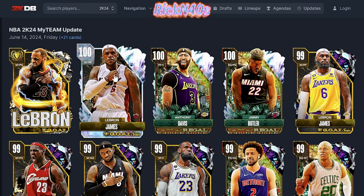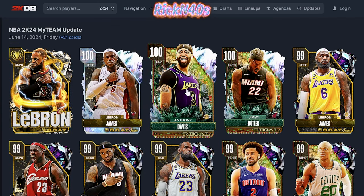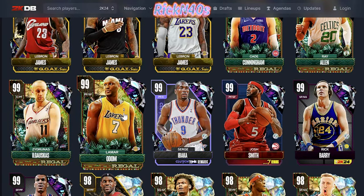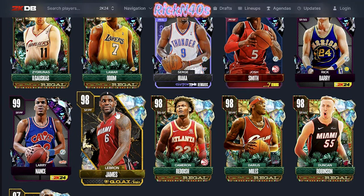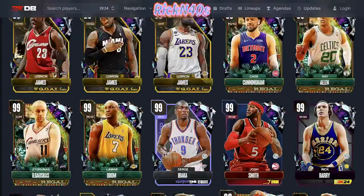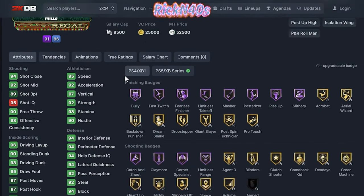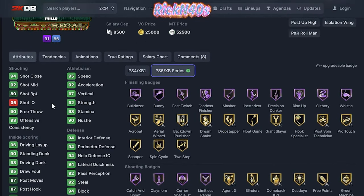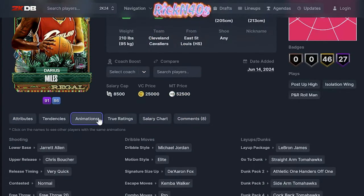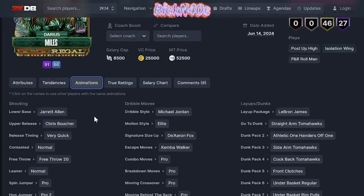The best card out of this joint is going to be GOAT LeBron. But if you have 100 overall LeBron, you could overlook it anyway. I wanted to take a look at Lamar Odom — one of my favorite guys. We're going to look at Darius Miles also, and definitely AD. Darius Miles is looking like some garbo — 89 three-point shot. They could have did Darius Miles a little better. Why can't Darius Miles get his flowers? That's crazy.